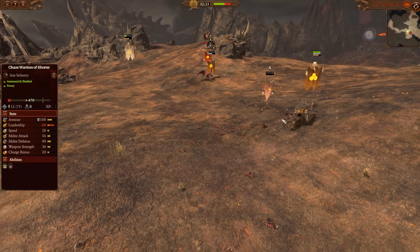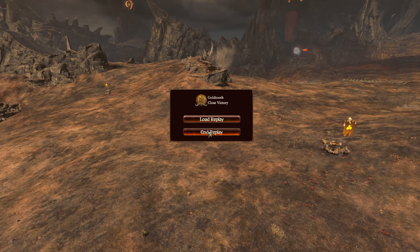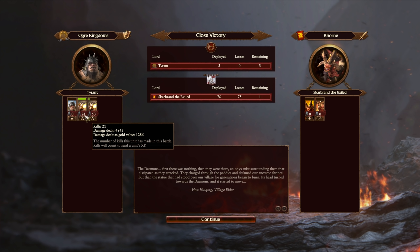Fast-forwarding to the end — I actually did kill Scarbrand. Looking at the damage values: the Iron Blaster firing mostly at Scarbrand got 1300 gold value, which is really not bad against a single entity target. The one firing at the infantry had even more damage and more kills. So the Iron Blaster is going to be extremely effective against tightly packed high armor infantry, and even better against high value infantry.